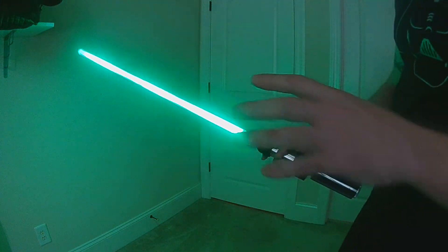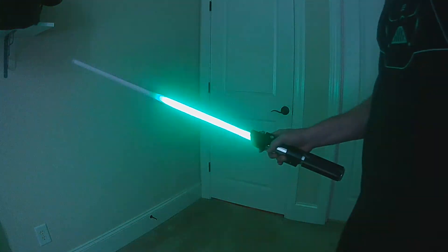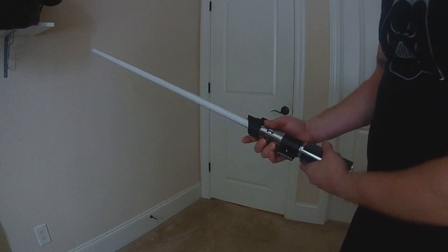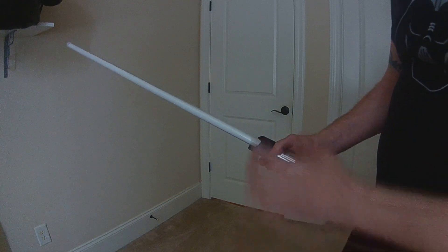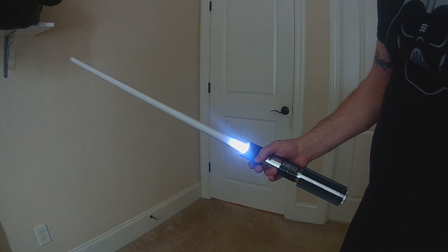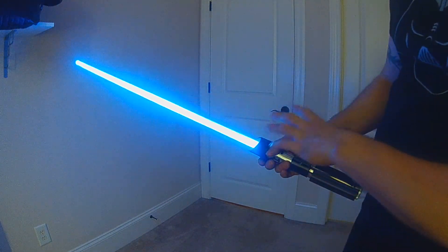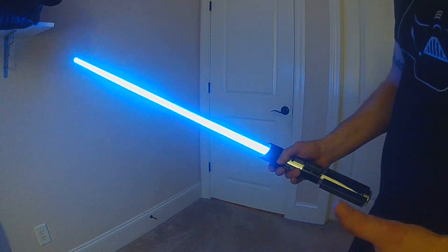Fast on is a new feature tied to gesture ignitions. Normally, using the power button does a regular ignition including any preon sound and preon effect — for example, an eight-second preon. Fast on is activated when using any gesture ignition and causes it to skip the preon sound and preon effect, going straight to ignition.